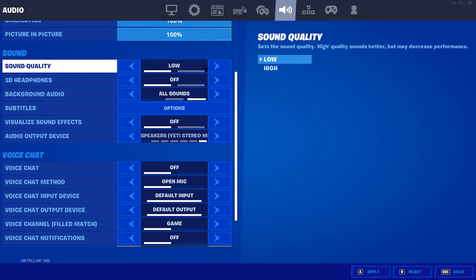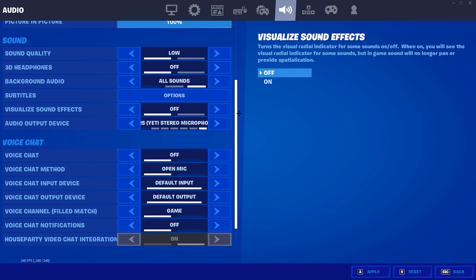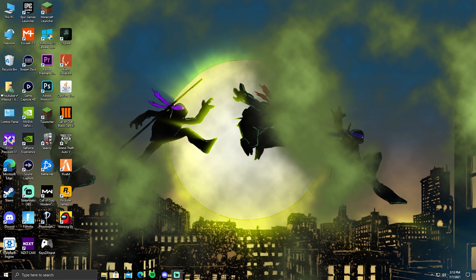Moving on to audio — make sure your sound quality is set to low. It says high quality sounds better but may decrease performance, meaning you'll lose FPS. Low honestly doesn't make much of a difference. For visual sound effects, I'd also recommend turning this off. If you're in end game trios with a bunch of people nearby, those visual sound effects constantly popping up on screen will drag your FPS down.